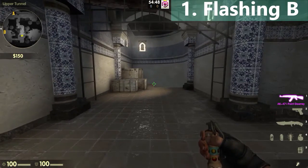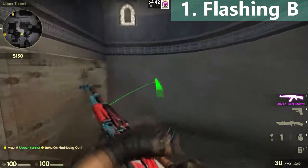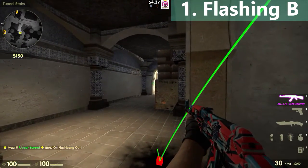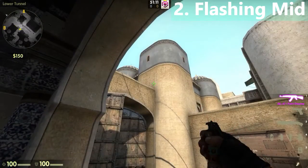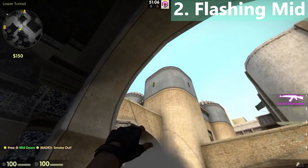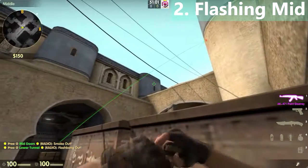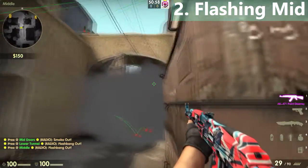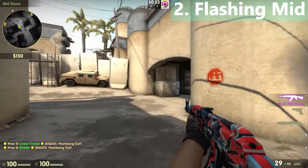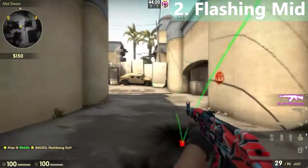When you are going lower tunnel, just aim at the edge of these stairs right here, then run and throw. This will flash anyone holding lower tunnel or any CT pushing lower tunnel. When the double door is locked, you can throw a flashbang aiming at this window, or you can aim at this other window — both will flash any CT holding middle so you can push through.